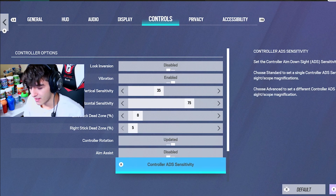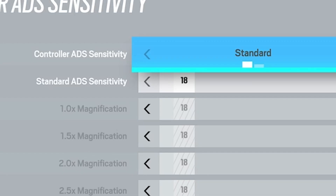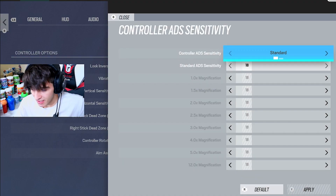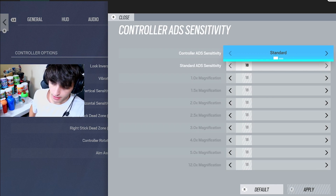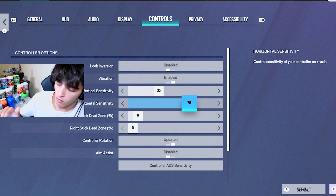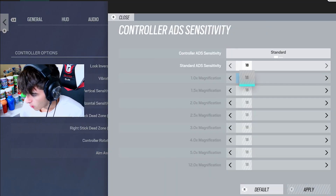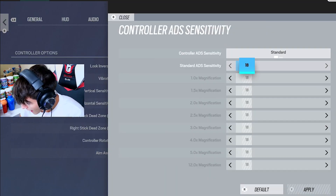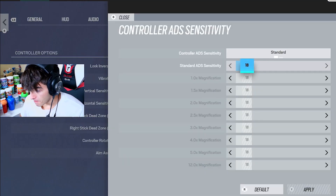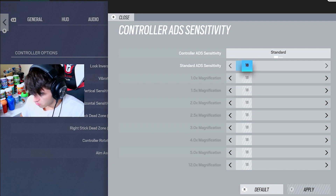I'm not going to roast anyone, but it's just disgusting — I think it's just horrible. Then there's 18 standard ADS. 18 doesn't sound that bad, because if you look at the sensitivity it's near a hybrid sense. I think you need the horizontal to go up a little bit more, but it's not bad if you want to go for a high horizontal and a low ADS. But standard... that's concerning.